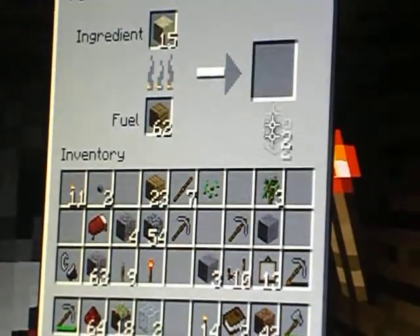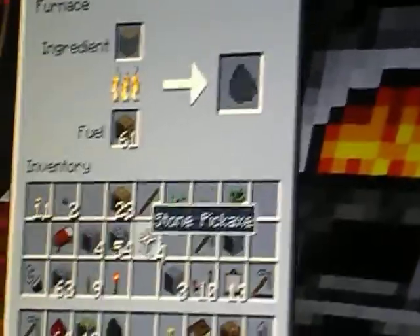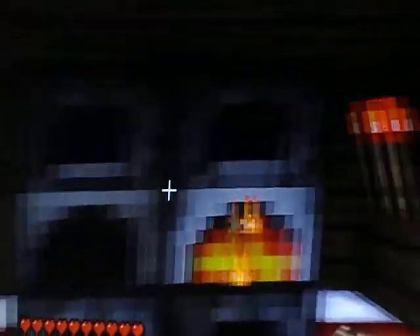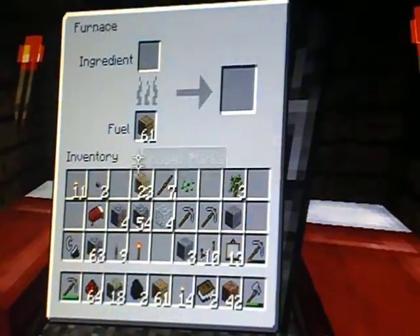So charcoal here — I've got two pieces, which should make eight torches. I'm going to use a chest, I need wood, a lot of wood.